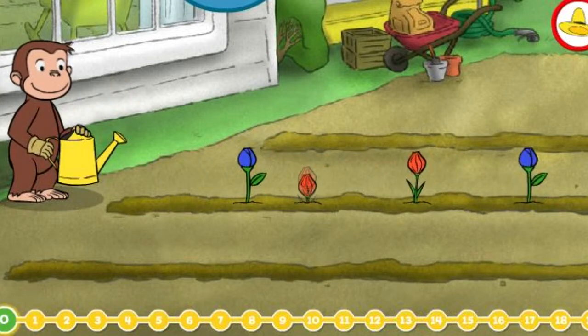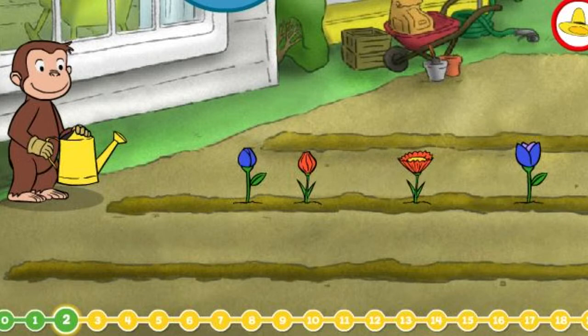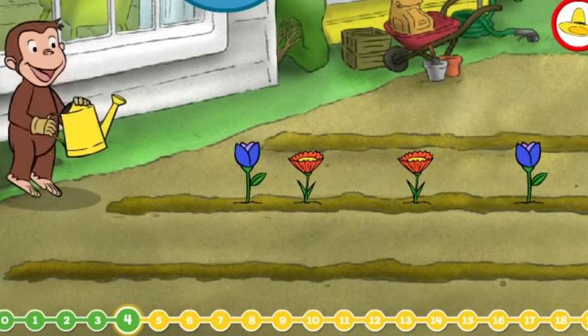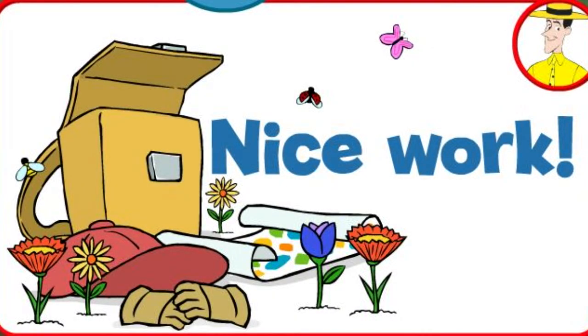Let's count some more. One, two, three, four. Wow, you counted them all. Four flowers. Nice work. You just got a new page for your sticker book. Click the green button to keep playing.